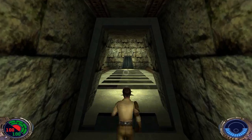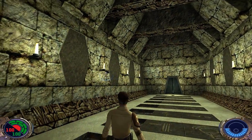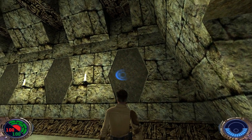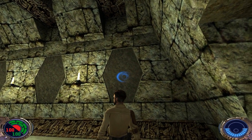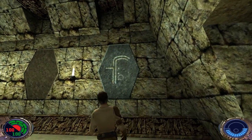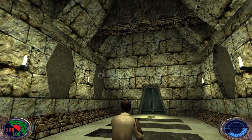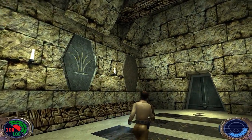When you come into this room, this is the first of the trials. If you see an object with a blue Force reticule highlighting it, that means you can use the Force on it. So let's turn over all these stone panels here.